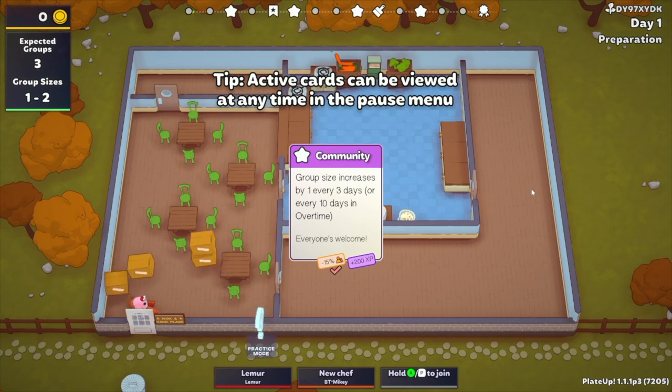Basically what happens is your group size will increase by one every three days, and ten in overtime days. We can also get mains and all kinds of stuff. If you have questions about what's in the patch, hit pause — I'm linking the patch notes in the top corner right now. I have an entire video on it, go check it out.